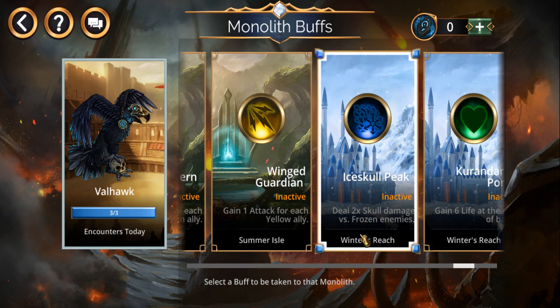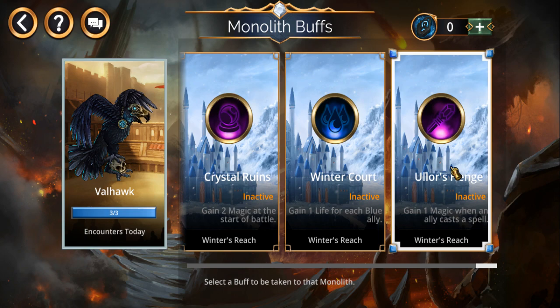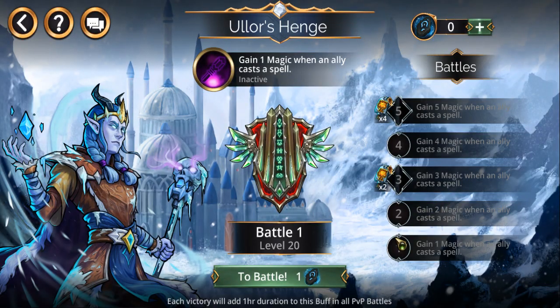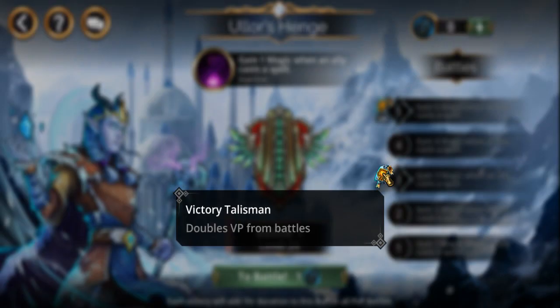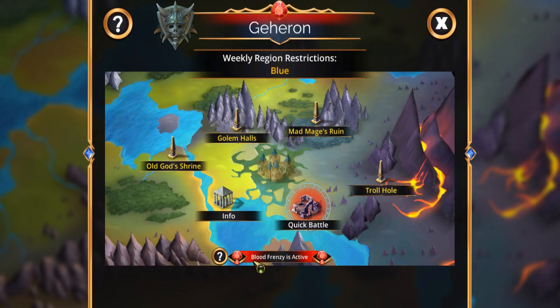Same thing here — this could be another good one if you've got a team that can freeze all enemies. And right here is a good one especially for long battles: 'gain one magic when an ally casts a spell' — it's the arcane trait; I think Queen Beatrix has it. Also, defeating three battles gets you double victory points, but I'm not sure if that stacks with the Blood Frenzy kingdom bonus.